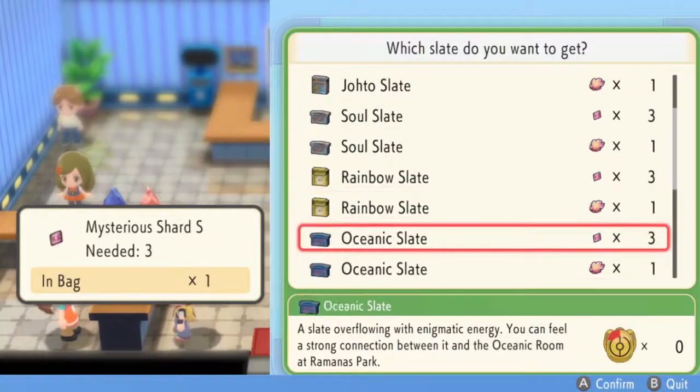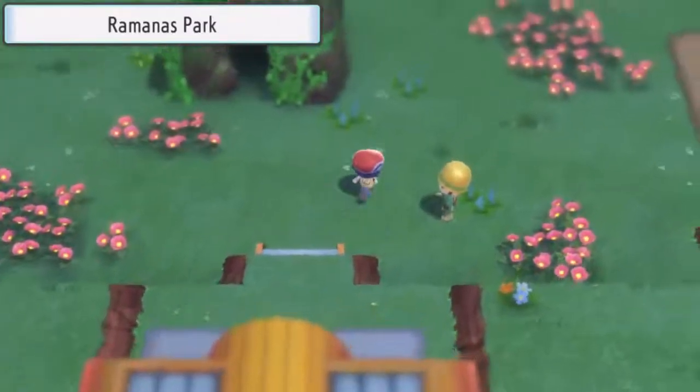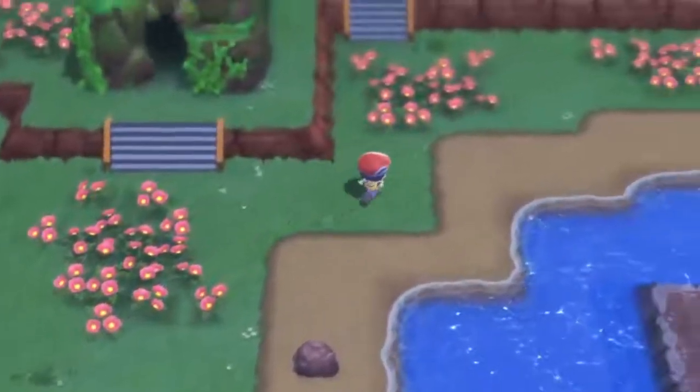And that includes the Oceanic Slate, which is used to catch Kyogre. After buying an Oceanic Slate, follow this path to the Oceanic Room, where you'll be able to battle and catch Kyogre.